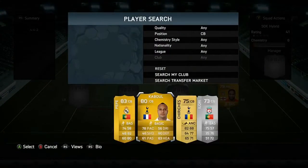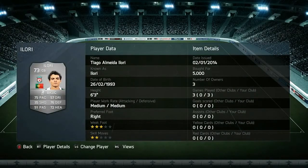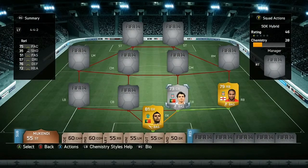For our centre back we have our only silver player of this squad, and probably one of the more expensive players as well — Thiago Laurie, another Liverpool player. Even though he is a silver, he has some very good stats and definitely fits in well with this squad alongside other gold players.